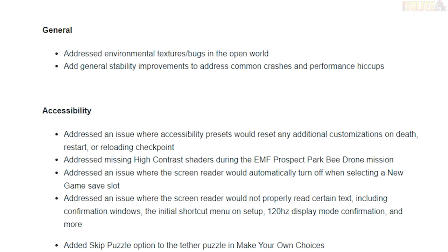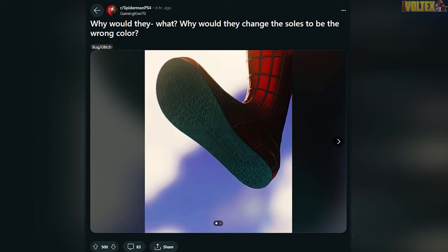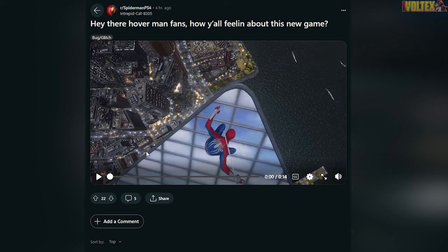There were also addressed environmental textures and bugs in the open world, and general stability improvements to fix common crashes and performance hiccups, which is pretty cool. You can see here — this is what the soles are meant to look like, and this is what they look like right now for the Amazing Spider-Man 2 suit. So I wasn't trolling — it's actually like that, which is kind of funny.